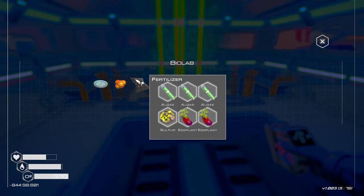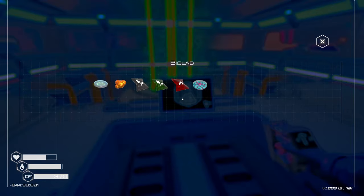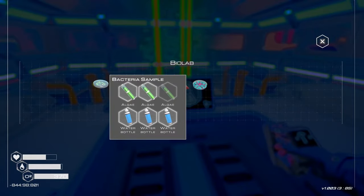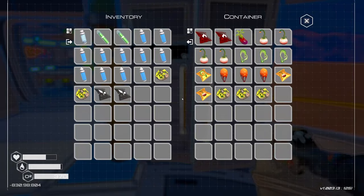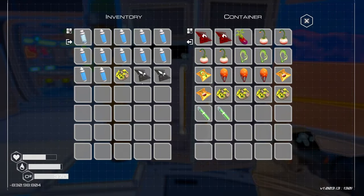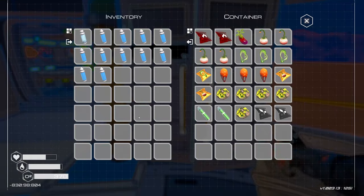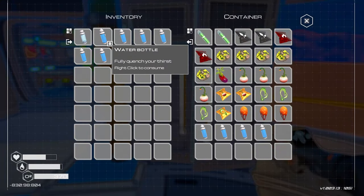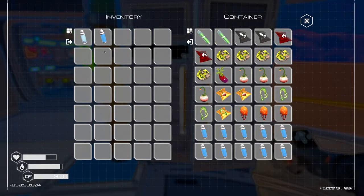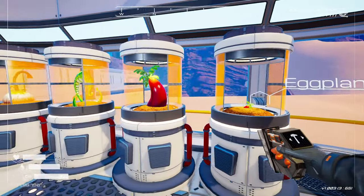All right, two fertilizer. And now we can make — uh oh. Well I guess we're not making that. We're out of algae. Okay, well that's fine, I'll just put them in there. Yeah, that'll be fine, we'll put the water in here too. All right, we can harvest this stuff, so let's harvest this.